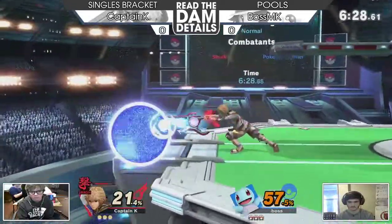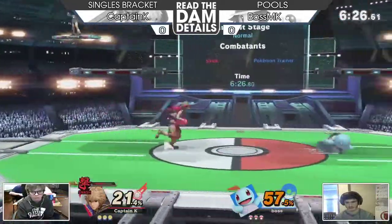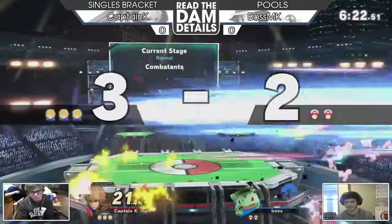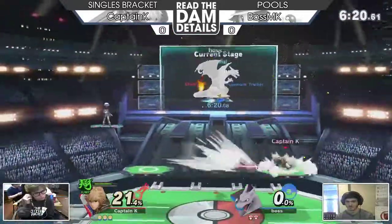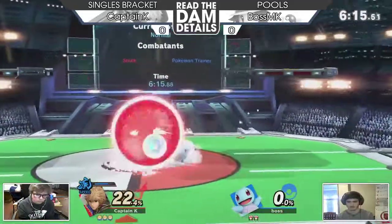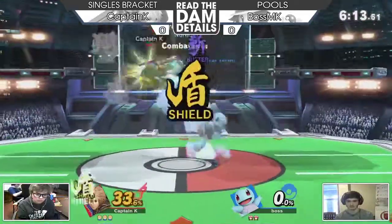Smash Art on Squirtle — very light, that 100% would have killed. Just barely missing the side-b. Really nice, and now the Pokemon switch gets a very early kill — only 21% on him. Very smart, just waiting out there with the Smash Art fair.